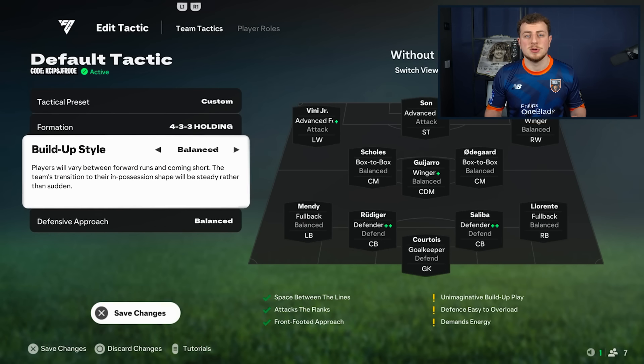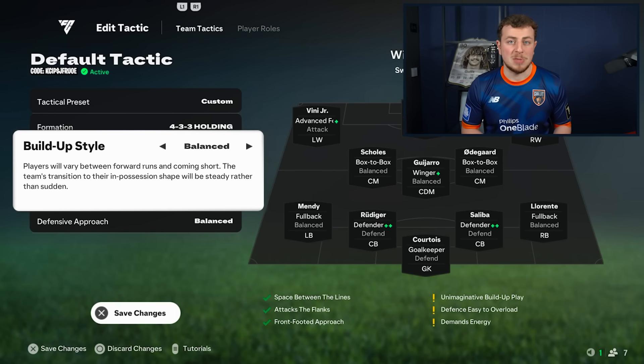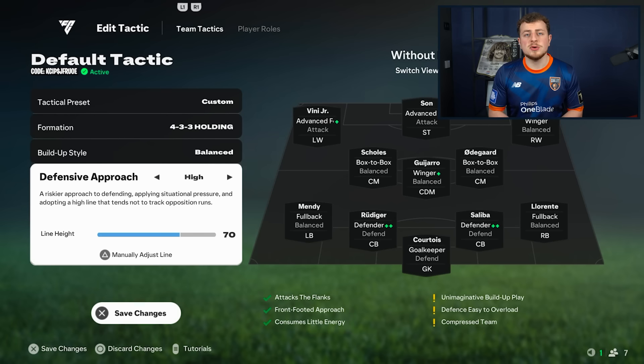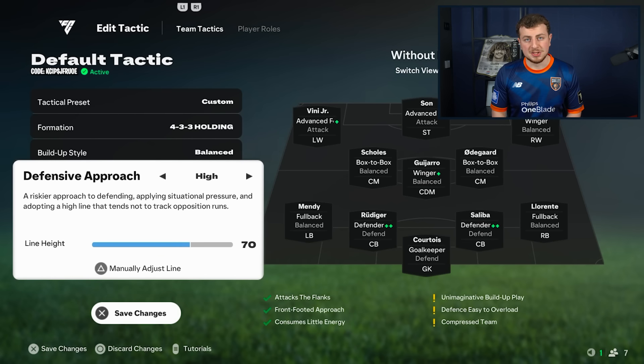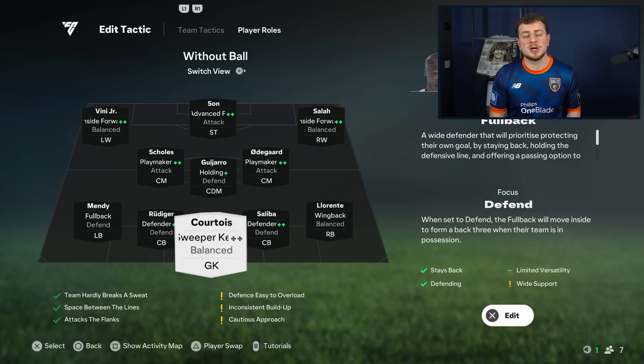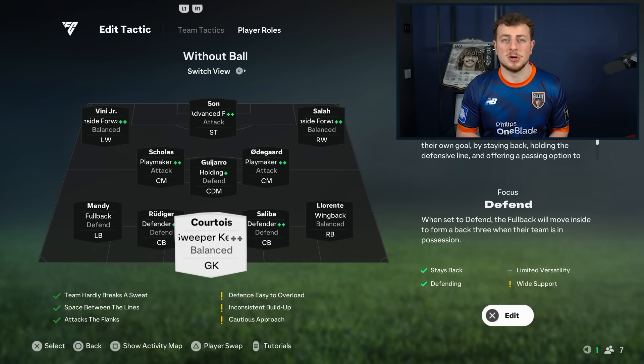First we set the build-up style on balanced — basically a balanced formation so you don't go too fast or too slow. We then put the defensive line on high, 70. This way your team will push up and play attacking football. I've got sweeper keeper on Courtois, but don't think it really matters for the formation — just go with whatever you want.